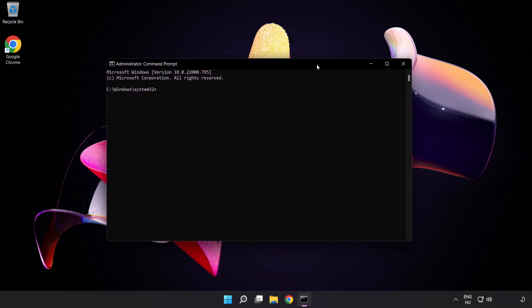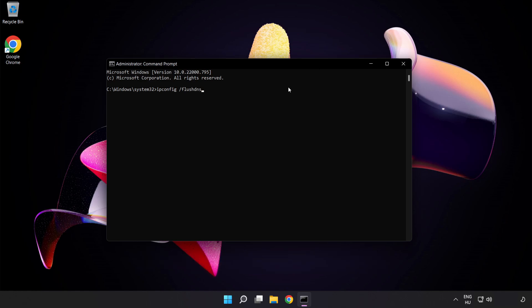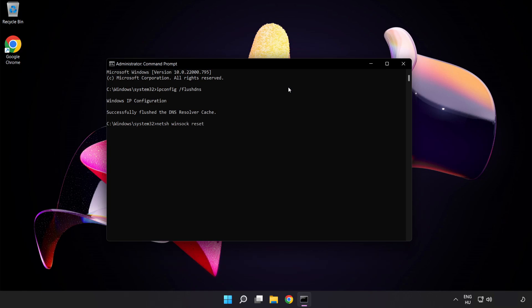Type the following commands one by one: ipconfig /flushdns, then netsh winsock reset. Then type exit.